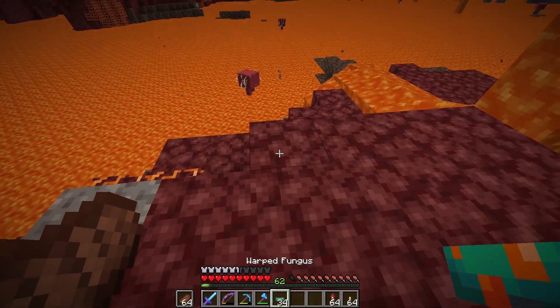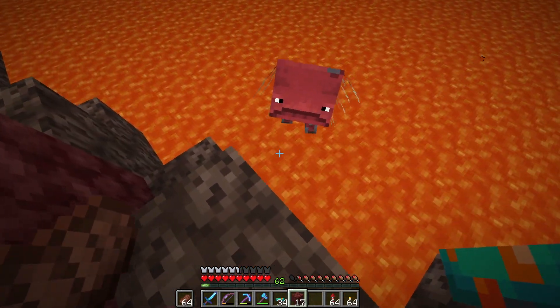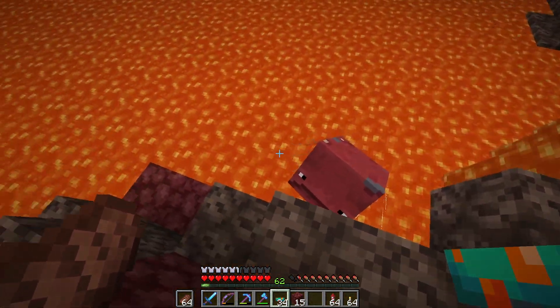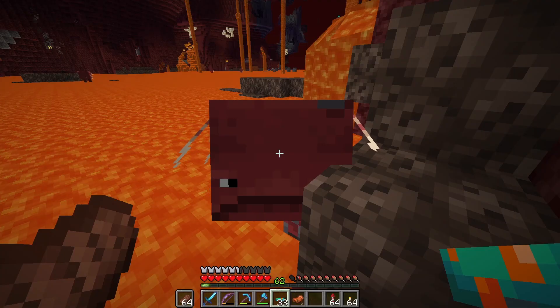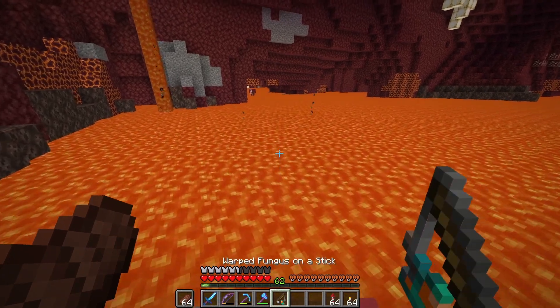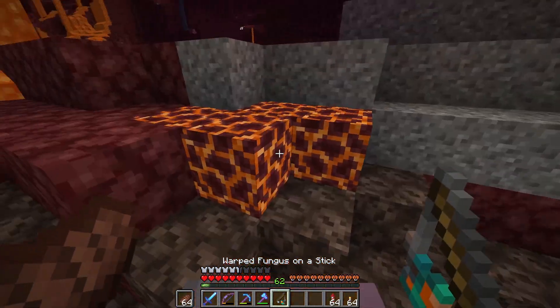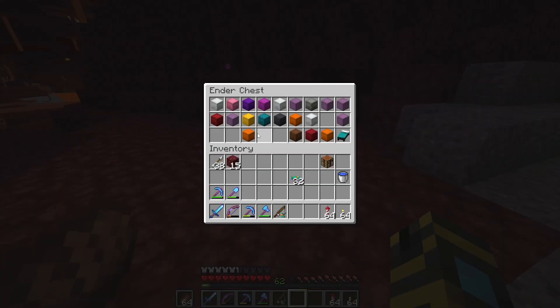Instead of just flying over there, I think we're gonna grab ourselves one of these little guys. I've got myself some warped fungus. Oh, we're not close enough - he's making his way over here. I think we actually need to put down some blocks so he can get up here. You need to tame them and then put a saddle on them, and then we can ride along on our new tame strider. This is a shaped recipe, which is weird - there's not too many shaped recipes left in Minecraft. Before we go though, I should probably grab some fire resistance potions just in case.